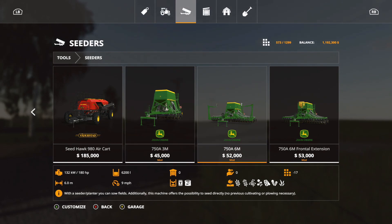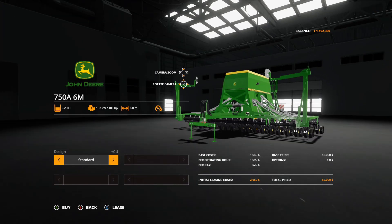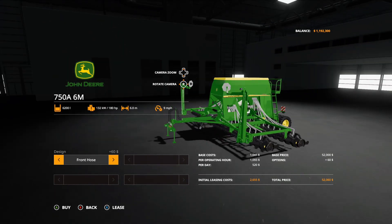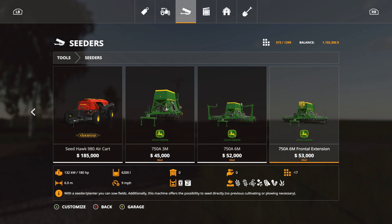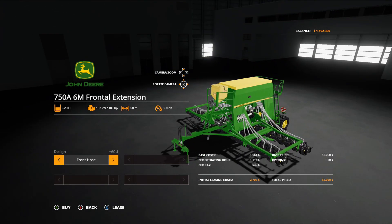Then we got the 750A 6M at $52,000, 17 slots, holds up to 6,200 liters, requires 180 horsepower, 6.0 working meters. Options: beacon, front hose, beacon light and front hose, back to standard. And then the 750A 6M frontal extension at $53,000, also 17 slots, 6,200 liters, 180 horsepower, 6.0 working meters — essentially the same specs. So that is the John Deere 750A.